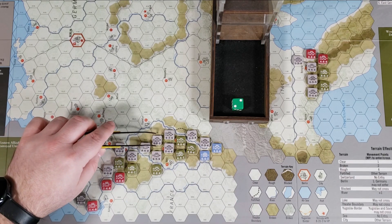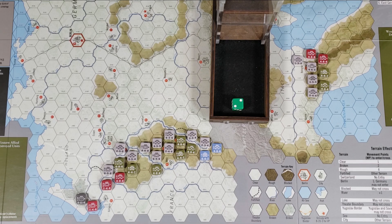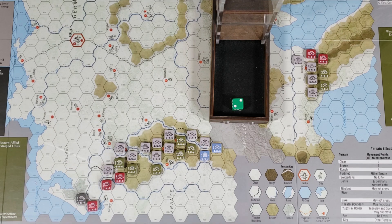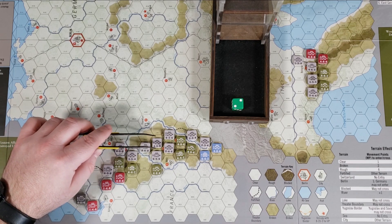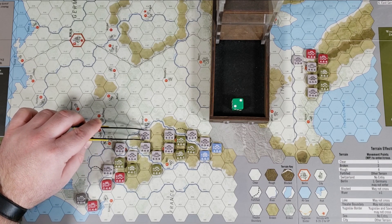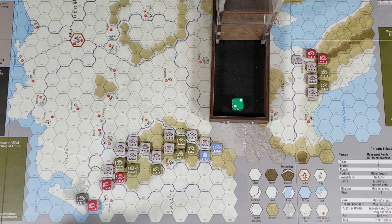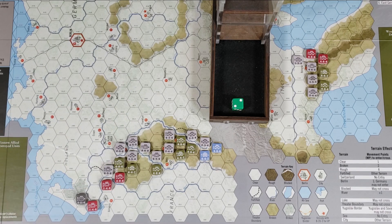For the West German movement phase, the 65th Infantry is kind of on its own — everything else is double-stacked so you can't move into those hexes. We move the 65th into broken terrain: one, two, three, four movement points — he only has one point left, so he can't cross the river. That's the only unit we're moving, so we go straight on to the West German combat phase.